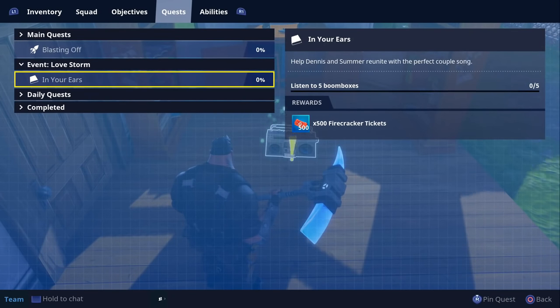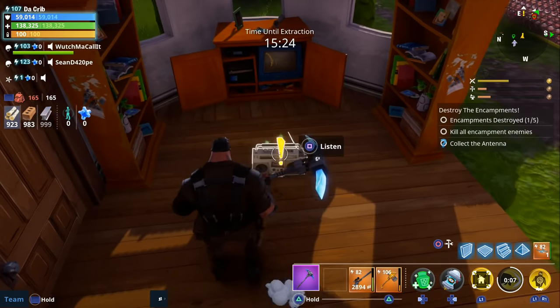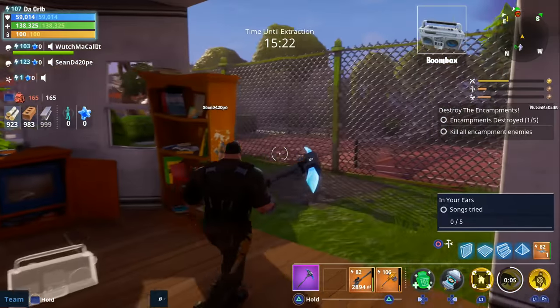The next quest is called In Your Ears, and the reward for this one is 500 firecracker tickets. All you have to do for this one is listen to five boom boxes.